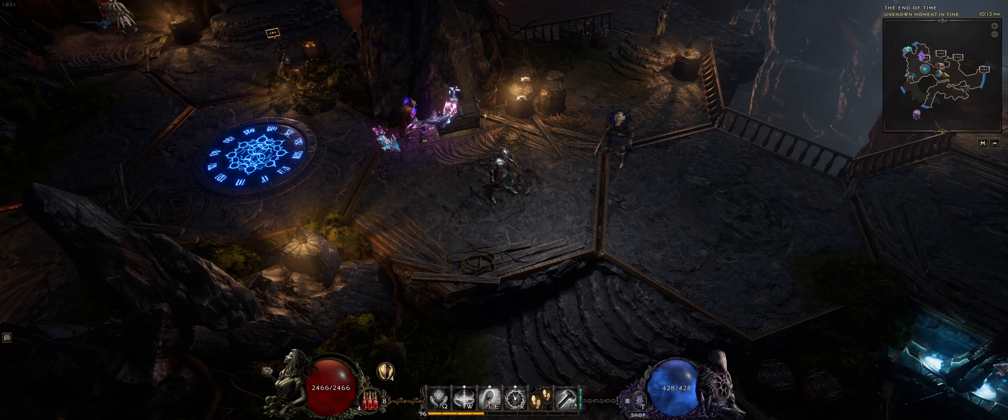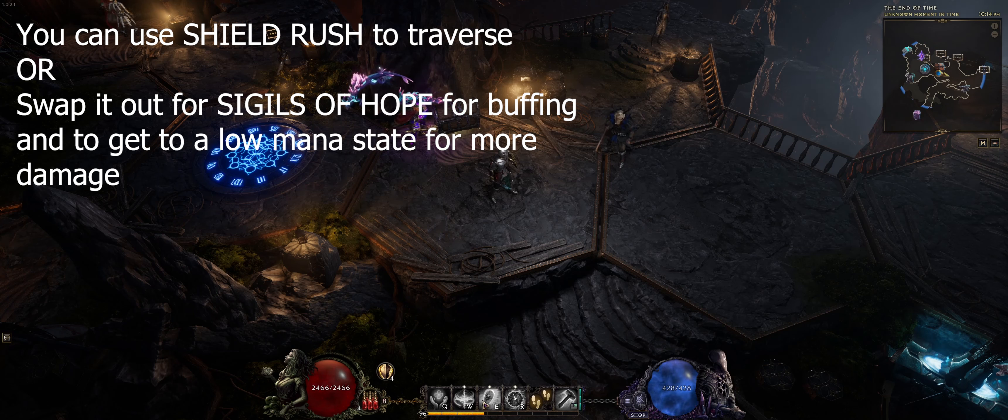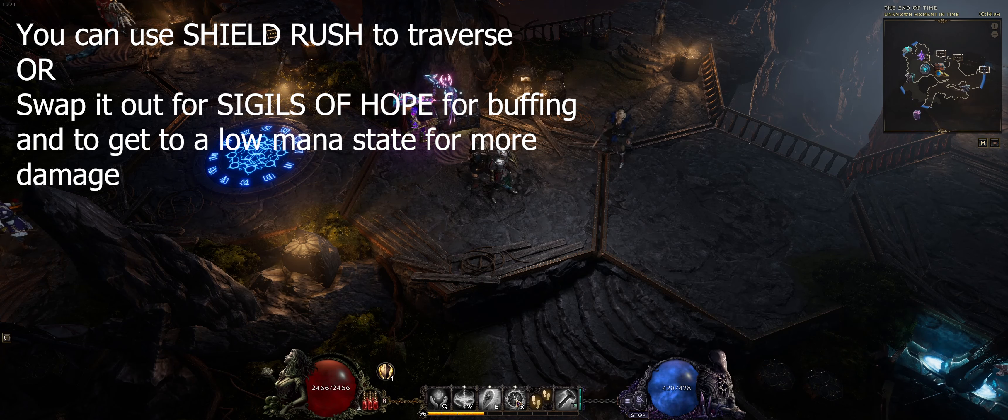Instead of having smite on our skill bar, we're going to be using a lot of different buff skills, as well as using shield rush as one of our traversal skills to get around quickly, and we have holy aura, healing hands, and volatile reversal for our buff skills.